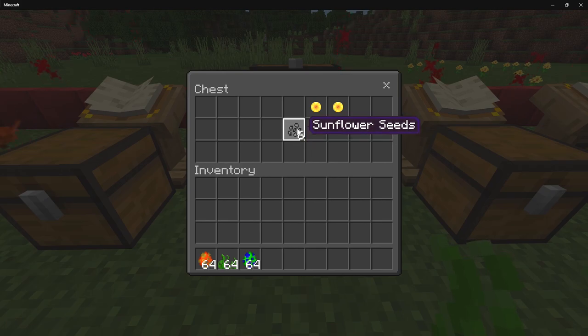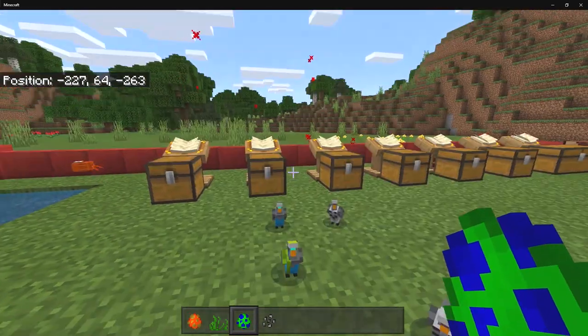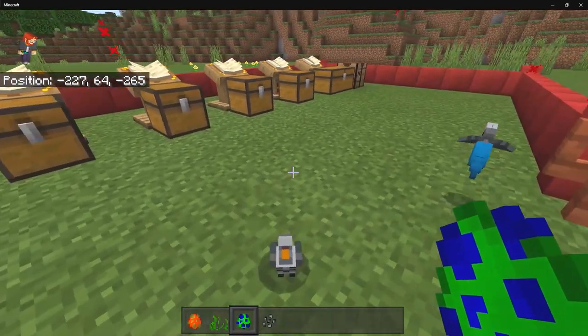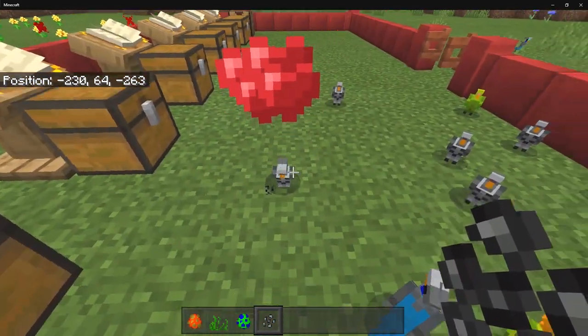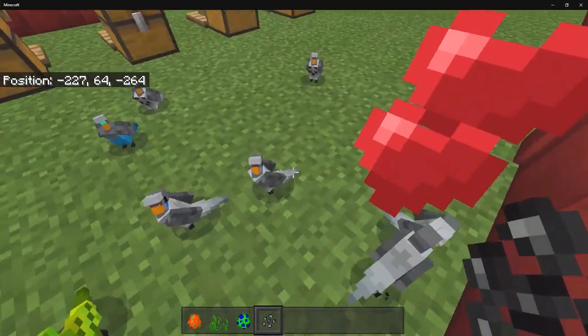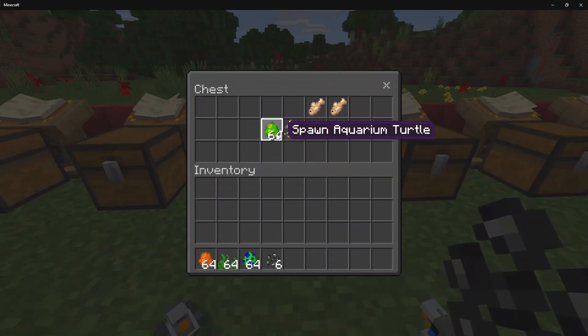The parakeet can be tamed using sunflower seeds, which are crafted from four sunflowers. They come in different colors, similar to parrots — they're basically parrots but much smaller. Minecraft definitely needs more bird types. When tamed, they will always follow you; they don't have enough confidence to land on your shoulder, but they will land on trees along the way. We tame a few, make them sit, and now we've got a whole group of tamed parakeets.